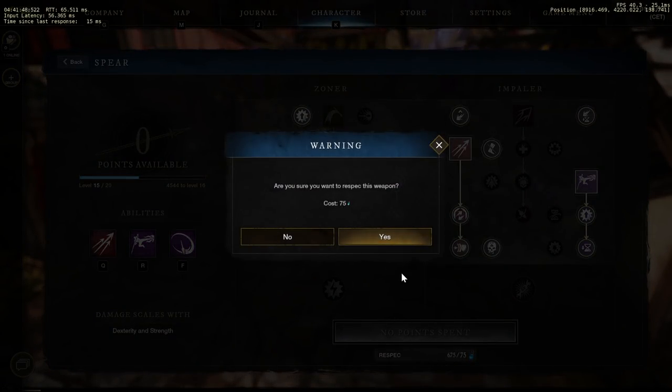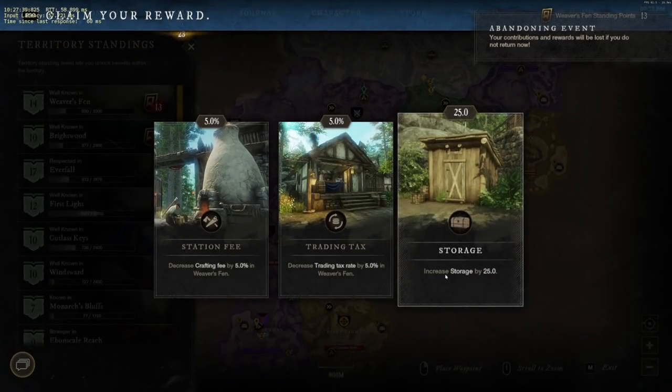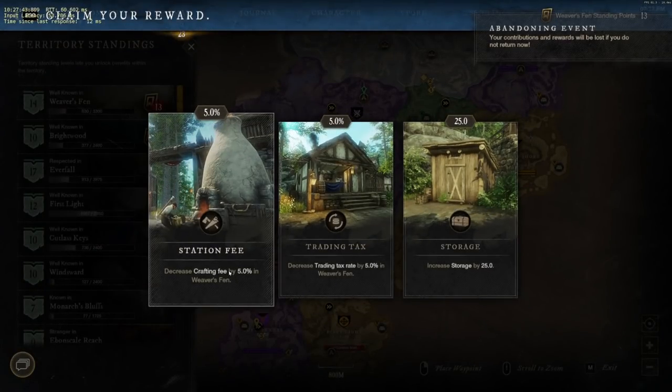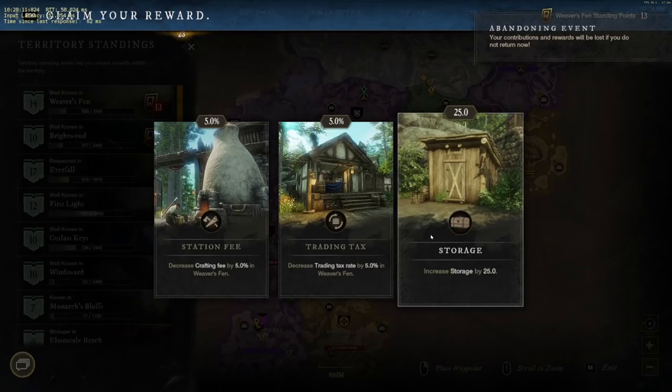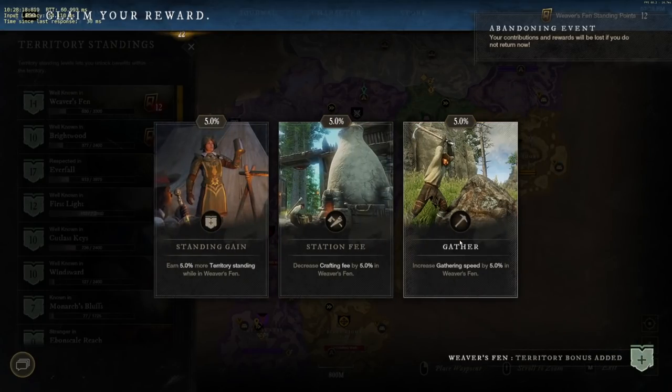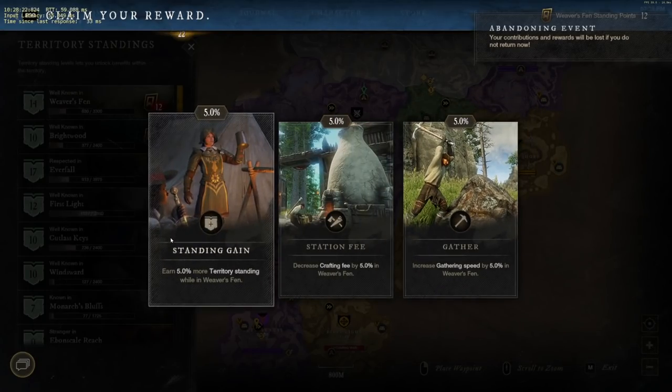One selection you cannot reset though is your territory standing cards. So for tip 14, I want to emphasise how important it is that you think about your selections. For example, most players will probably end up picking the XP gain cards — it's great whilst you're levelling, but what happens when you hit level 60? You can no longer gain XP, so these permanent cards will start to become utterly useless. What about trading tax? It's going to be really quite useful in your hub town, maybe Everfall as an example, but it's not going to be a lot of use over in Restless Shore if you've got nothing stored there. Think ahead with your card choices — you can't change them and they are permanent, so you need to get them right first time around.